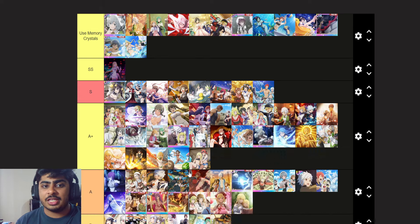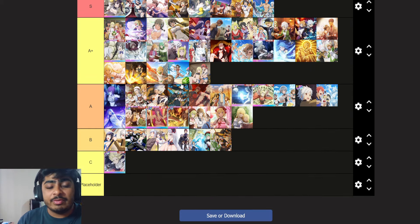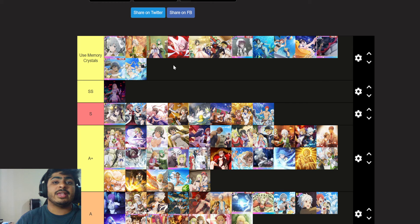Let me know what you guys think in the comment section down below. This is the scene card tier list — let me know if you agree or disagree. Also, I'll mention this: don't use your memory crystals right now. I would say wait until the anniversary comes, see what the anniversary has to offer in terms of scene cards, and then make your decision.